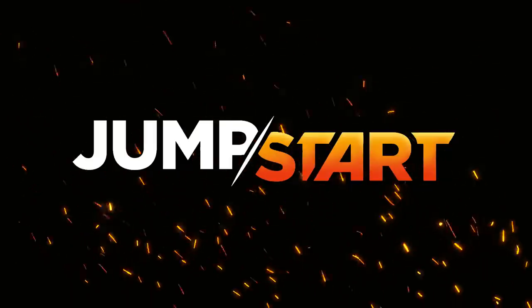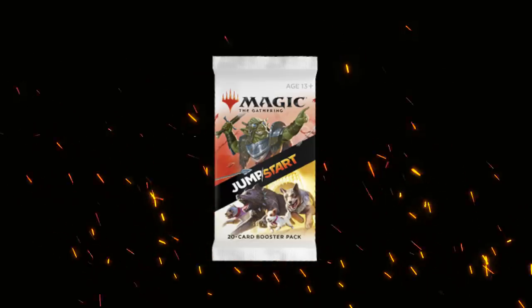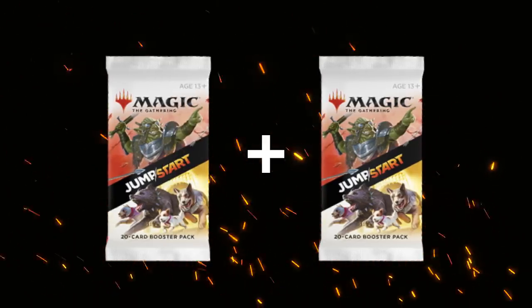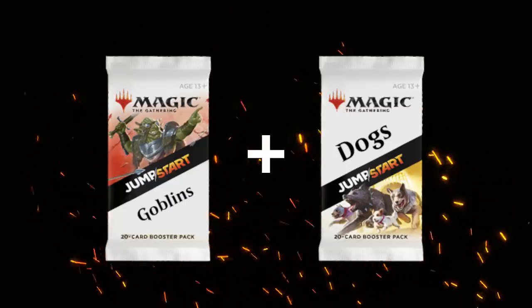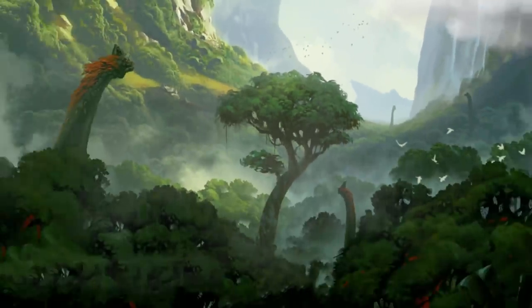Jumpstart boosters are a little bit different than what you're used to. Each booster contains 20 cards, lands included, and you combine two boosters to form a 40-card deck and then you can start playing right away. Each booster will have a different theme associated with it, and today I'm proud to present one of those: Welcome to Dinosaurs.